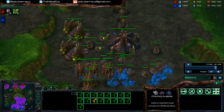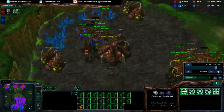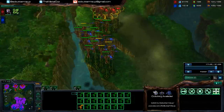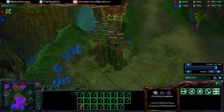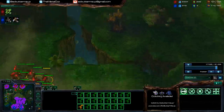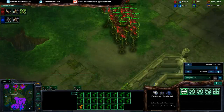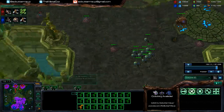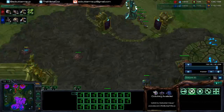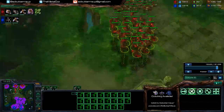You could be using these mutalisks to pick off banelings and that sort of stuff, and then just running in with all your lings and killing everything. So you've got an air advantage right now, so you can use mutalisk versus mutalisk. That's good. Every bit of damage counts against mutalisks as well. I was trying to use the bounciness of it.